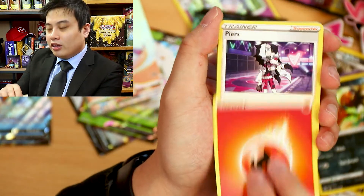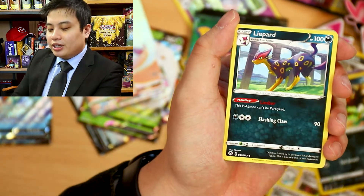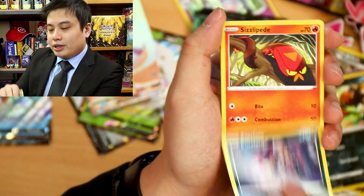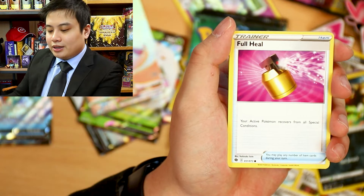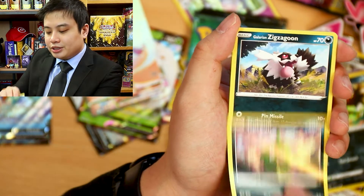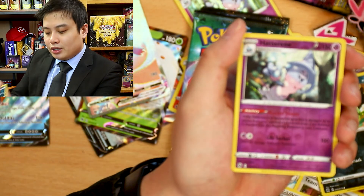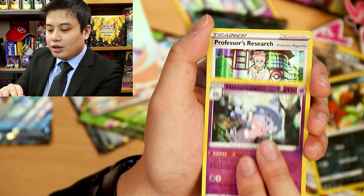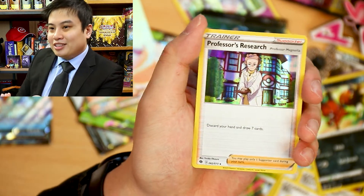Second last box everyone. Fire Energy, Piers, Light Heart, Taboo, Purloin, Flissapod, Full Heel, Trubbish, Zigzagoon, Hatsurine Reverse Rare, and our rare is going to be Professor's Research for the playset. Let's go.